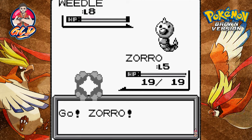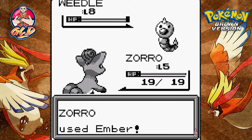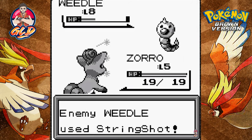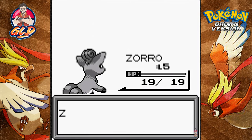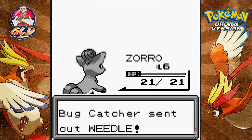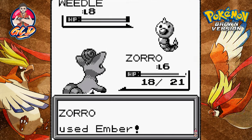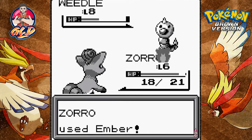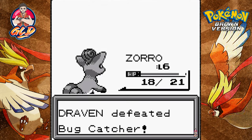A Bug Catcher wants to battle — I chose correctly sending Zoro, since he's using Bug-type Pokémon. Ember attack does its thing! We have to deal with String Shot slowing us down, but it's fine. Critical hit! Zoro grows to level 6! He sends another Weedle. I did buy an extra Antidote since I figured I might get poisoned. Our speed keeps falling but we keep burning — Weedle defeated!